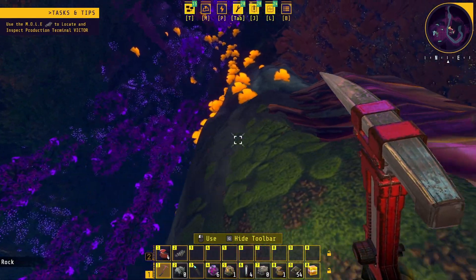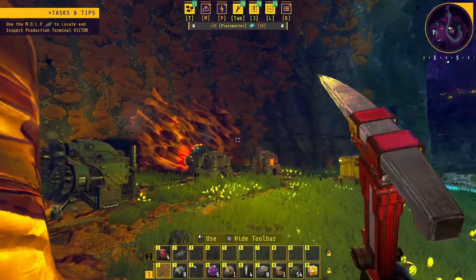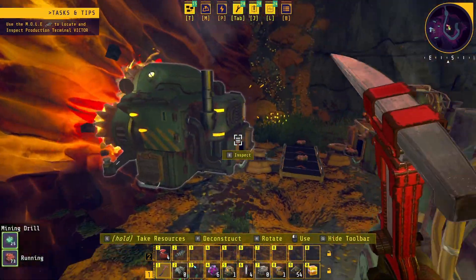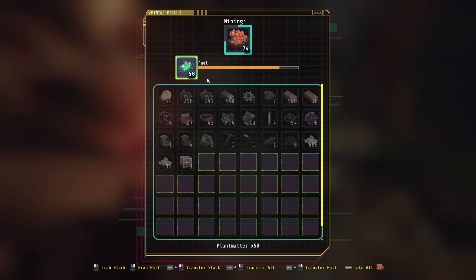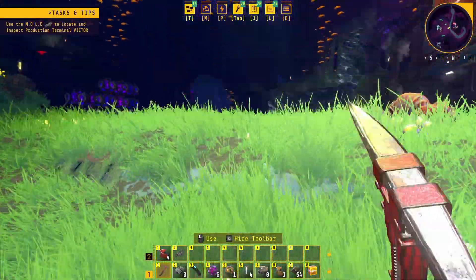I've been feeding this with mainly these things, gathering a load of ore and just keeping these fed. They can store quite a lot of copper ore, and as long as you've got a little bit of fuel they will still keep providing the ore once they've run out. One cycle is about two lumps of ore, so that is all filling in there nicely.